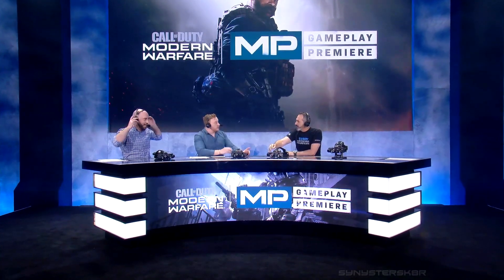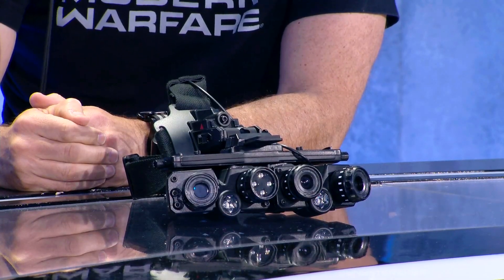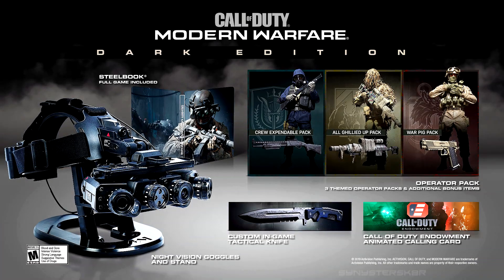Pretty cool collector's item compared to some of the others they've had in the past. The Dark Edition comes with the night vision goggles, the Modern Warfare game, and a steel bookcase as physical items. Then you also get all the digital in-game bonus items from the other special editions — the in-game tactical knife, three operator packs, and the Call of Duty Endowment animated calling card — all for $199.